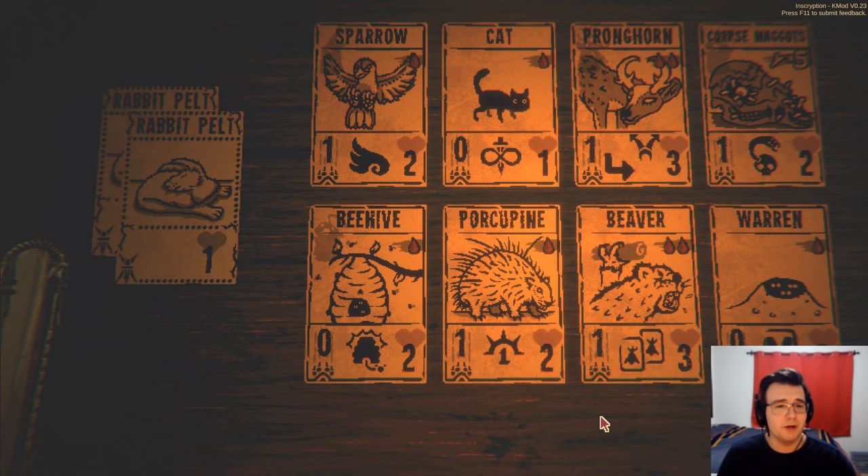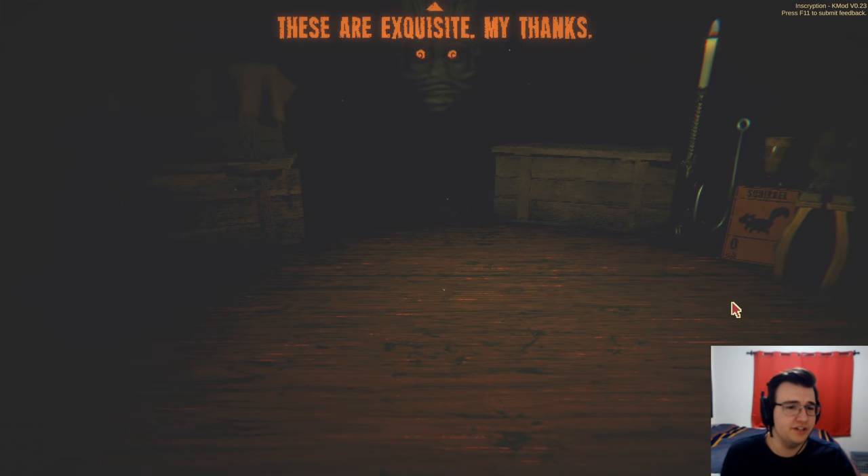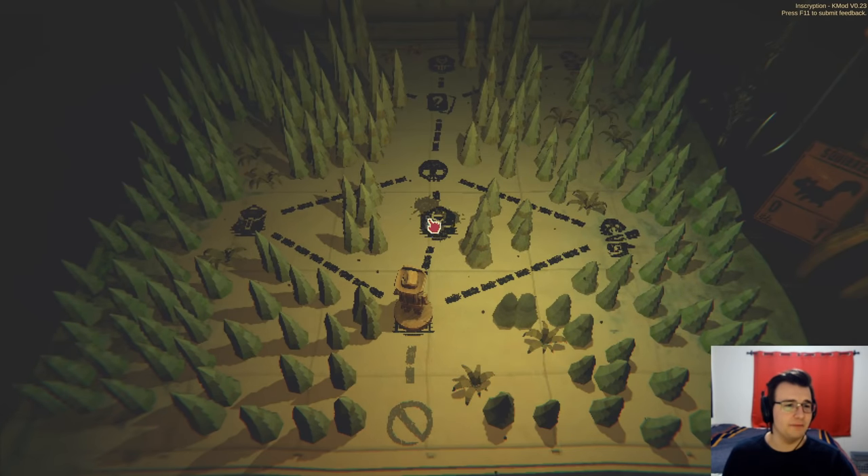The bad news is that my moosebuck will become my only damage. I'm still going to take both a cat and the warren. This is a very different build. I'm willing to try this out because immediately I want to go for the sacrifice.